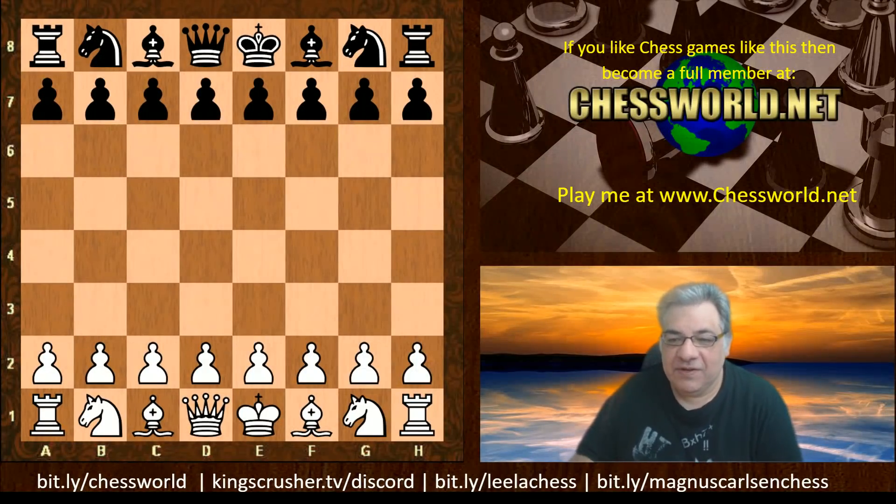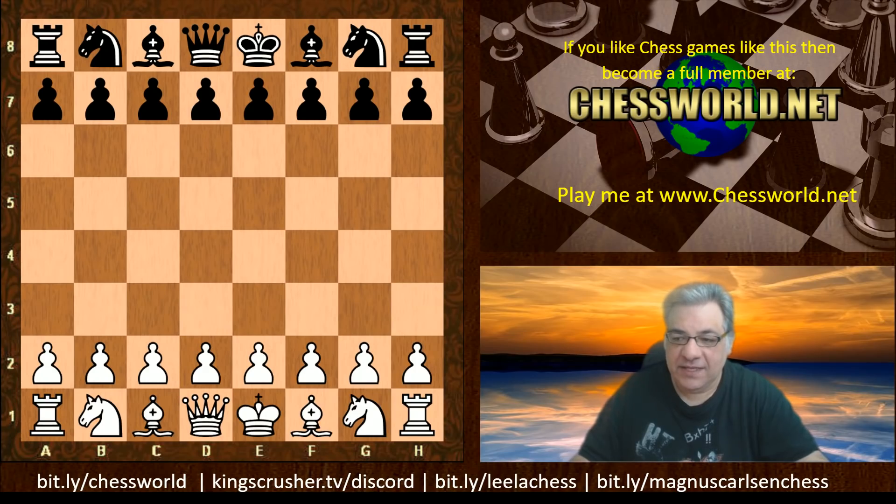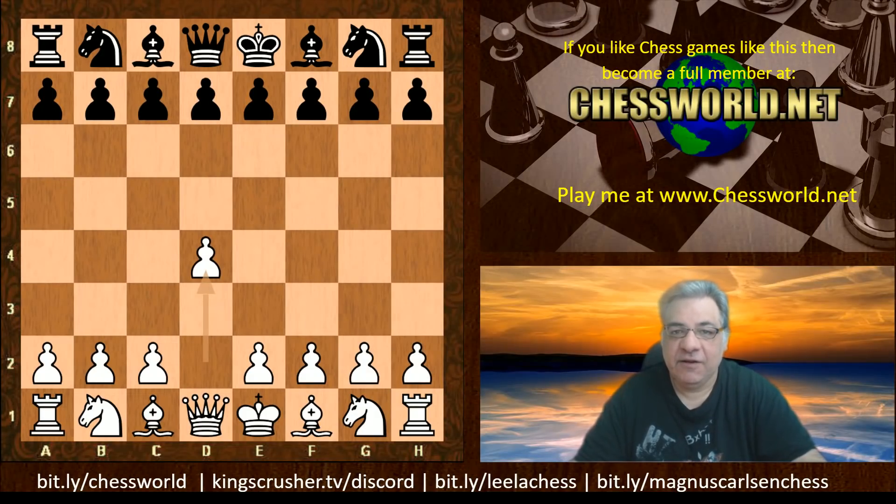Hi all, let's have a look at another exciting game from the TCEC season 17 super final. This is round 29 - Stockfish was playing white against Leela, and the opening was the Queen's Indian Defense. If you remember the match in 2018 between Stockfish and AlphaZero, one of the forerunners and inspiration of the Leela project, AlphaZero actually scored very heavily with the white side of the Queen's Indian Defense.